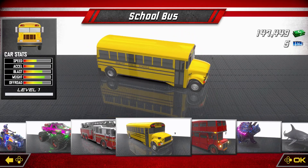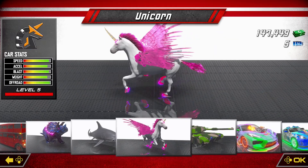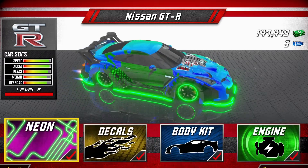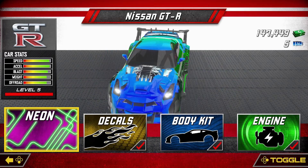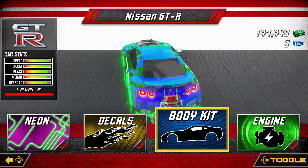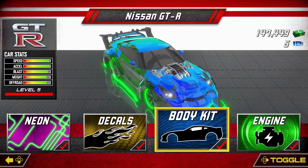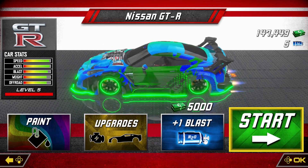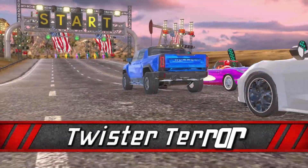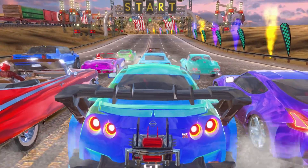The additional content includes extra vehicles and the general progression of leveling up your vehicles, with level five being the max. Some of the extra vehicles include an indie car, a UFO, and even a unicorn — there are quite a few more, but I'll let that remain a surprise. The upgrades for your vehicles include custom paint jobs, neon light kits, decals, body kits, engine upgrades, and consumable nitrous units, which you can only have a max of five.